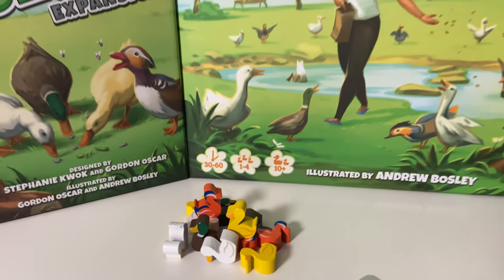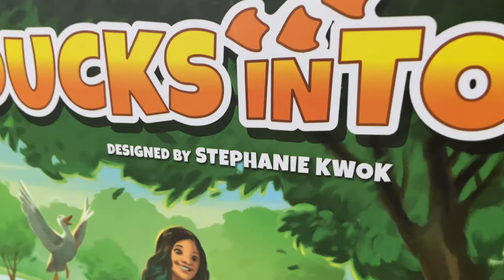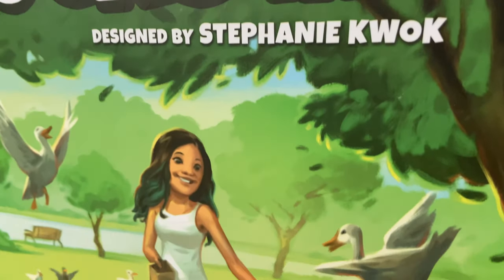Welcome to Little Big Thumbs. My name is JP, aka Big Papa Thumbs, and today we're going to be learning how to play Ducks in Tow from First Fish Games, as well as the upcoming Bugs and Slugs expansion. The core game is designed by Stephanie Kwok, with artwork from Andrew Bosley.